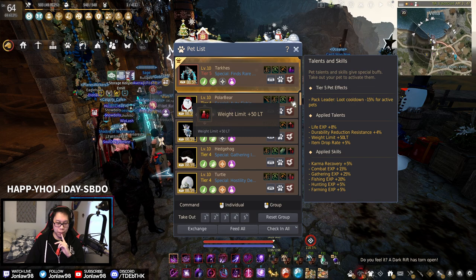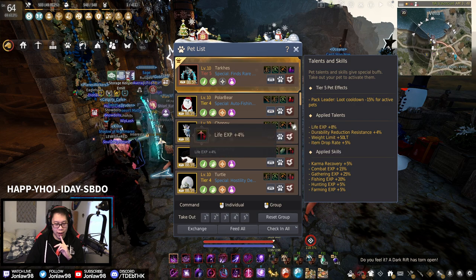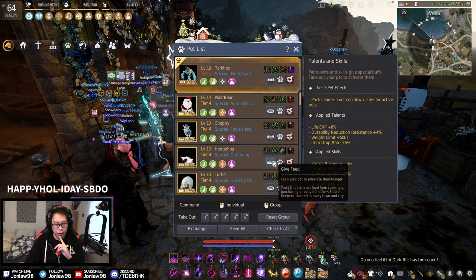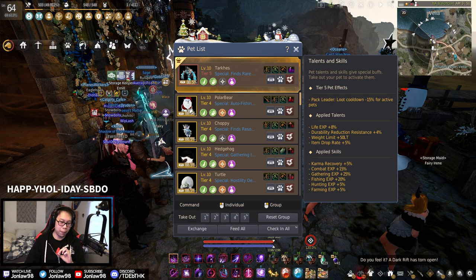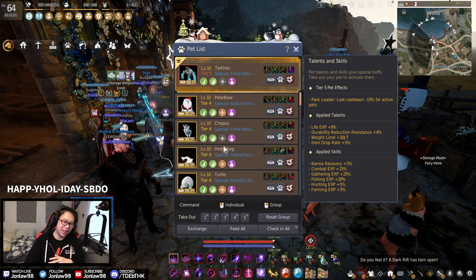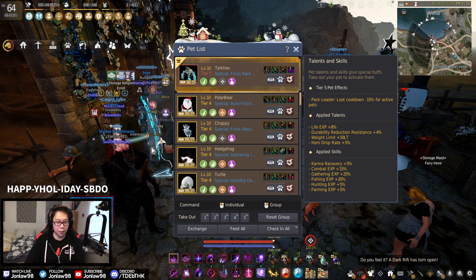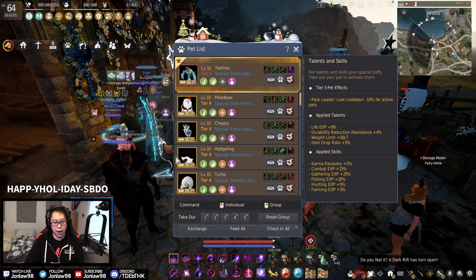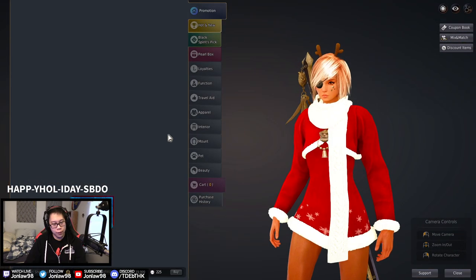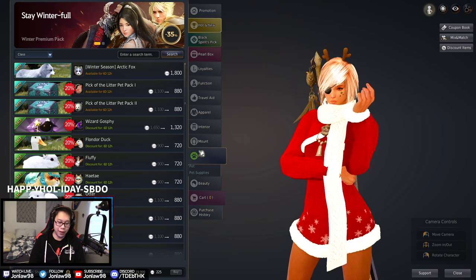The Polar Bear gives 50 weight, and the Hedgehog gives double proc rate — both are great. There's also the Garmoth pet, but it only gives 100 extra HP and you can't buy it from the cash shop anyway. The ones you can actually buy are the Polar Bear, Arctic Fox, and Hedgehog. Pets are a bit of a money sink but they're important.